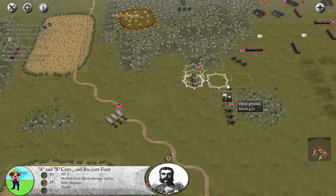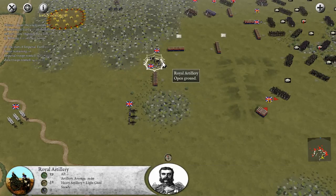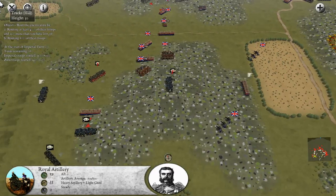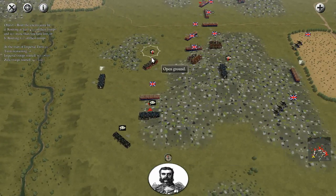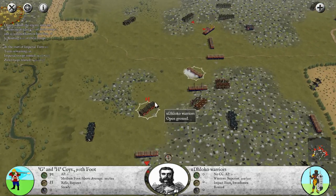We still have this cannon but unfortunately we have a unit in front of us, so I don't think we're going to be able to fire it - that is unfortunate. We'll keep going to the east; obviously there's a lot of work to do. In the west we're having our own problems - the enemy was breaking initially but then things started to change. I'm going to turn towards the enemy and see if we can break these Udloko warriors.